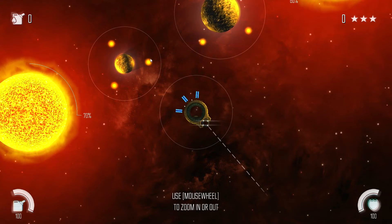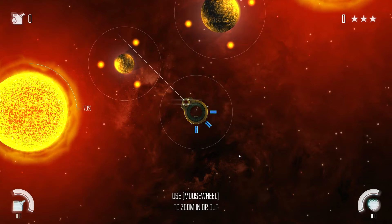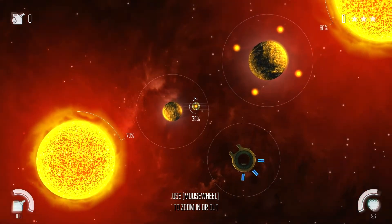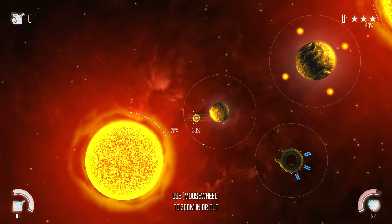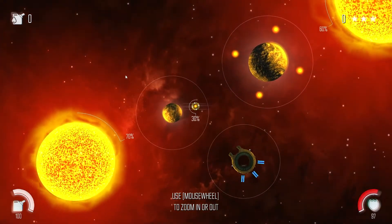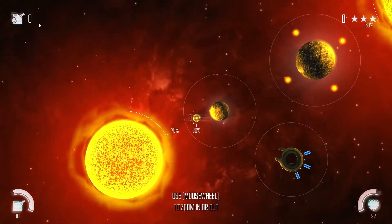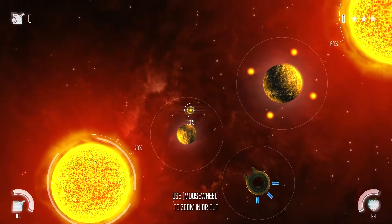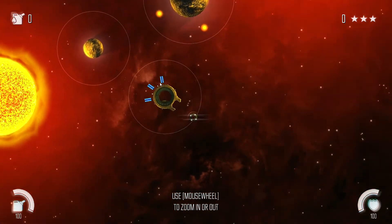You can change the aiming controls in options so you point to where you want to go. As we shoot out we'll get grabbed by these gravitational poles. We've grabbed three solar flares - we're at 30, meaning we can stabilize 30 of a sun. This sun is at 70 so it needs 30 more. Once you shoot flares at the sun it sends out a burst that pushes you, so we want to time our orbit so the burst shoots us into another orbit.